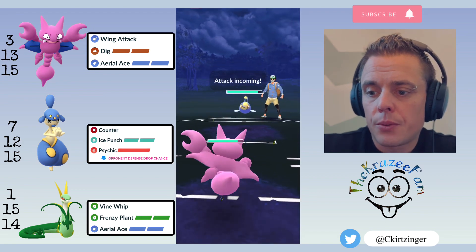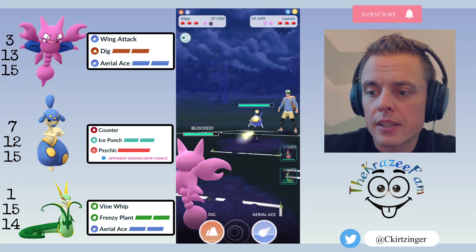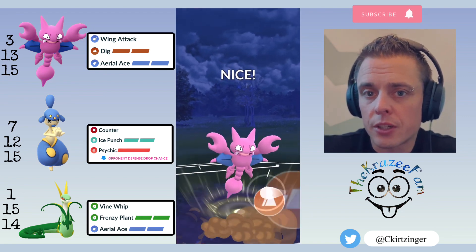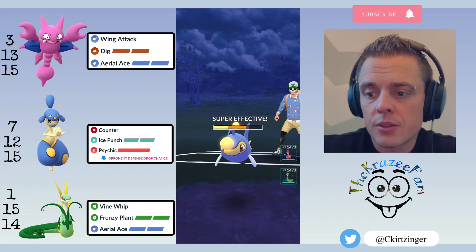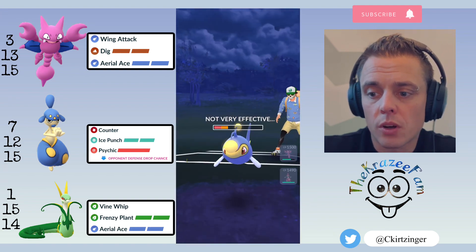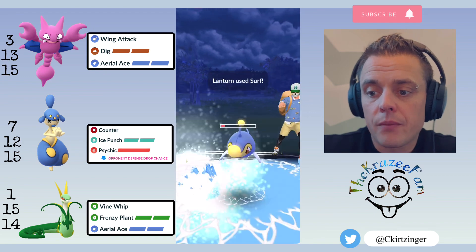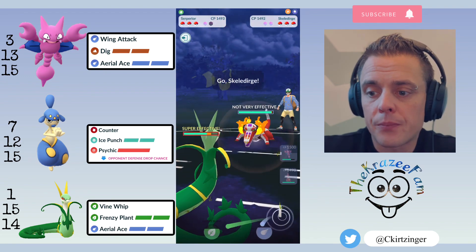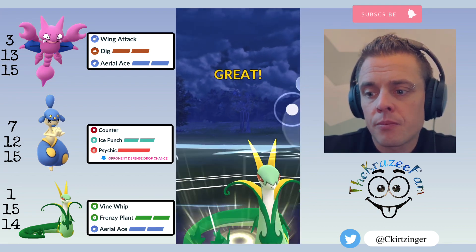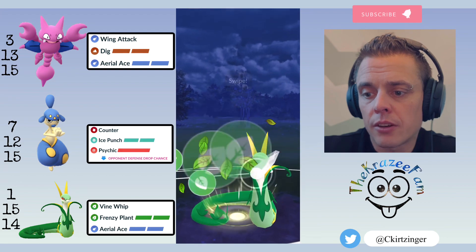Lanturn here — I can survive a Surf but I do shield it. Spark isn't very effective and Dig is super effective against them, so you don't really want to switch out but you have to respect the Surfs. I get to a Dig, they let it go, then I throw an Aerial Ace right away to attempt to get a shield. They decide to let it go, so I switch into Meganium. They can throw Thunderbolt or Surf — doesn't matter — they're not going to hurt me. I draw out the Scald, go for Aerial Ace, Frenzy Plant would be heavily resisted, they put up a shield, and I go for a Frenzy Plant.